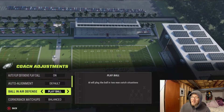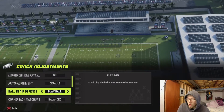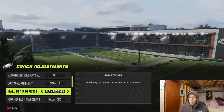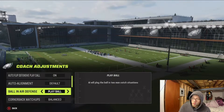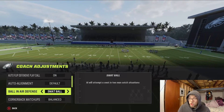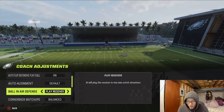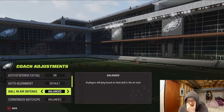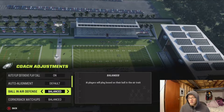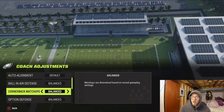Ball in the Air — in the past I used to always put it on Play Ball, but I've noticed this setting never really does anything. You could put it on Play Ball if you want, but it doesn't matter. Swap Ball will have them swapping the ball every time, which you don't want. Play to Receive just has them worry about the receiver. I always recommend leaving this on Balanced — just don't touch it.